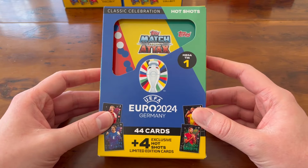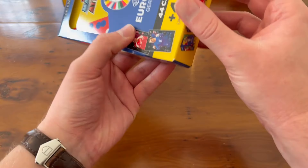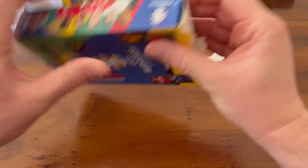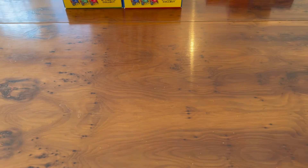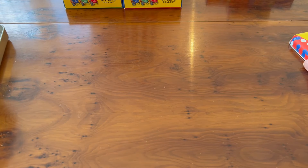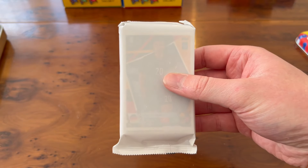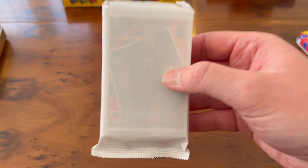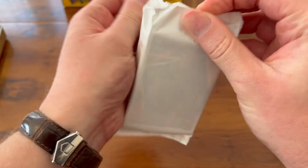We're going to start with Megatin number one, the Classic Celebration Hot Shots, meaning you get exclusive Hot Shot limited edition cards inside. Let's go — we are hyped. First one getting opened and hopefully we've got a relic card from one of these three tins. You can see we've got a nice little wooden table today as well, so we're going up in the world. Inside the tin there's one really big thick pack of cards and your limited editions come separately. If you've got a relic there will be a third bonus pack. We're not going to cheat by looking in the tin.